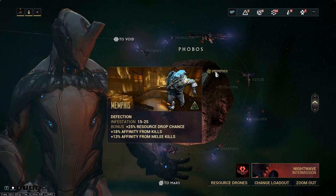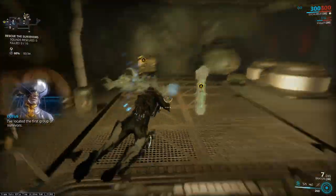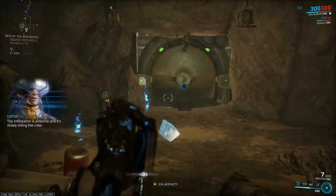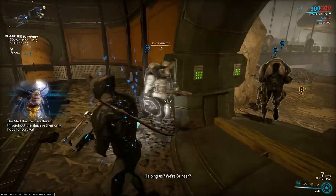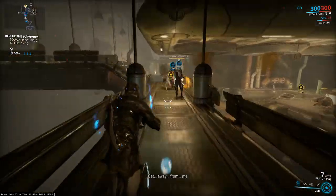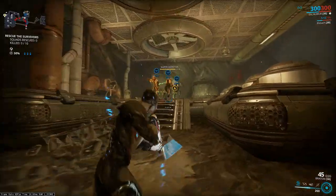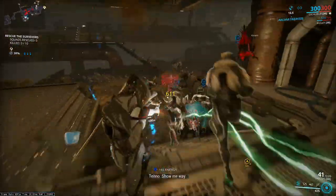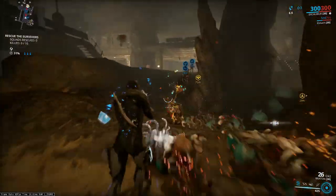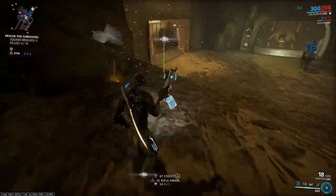Now we have defection. We need to defend Grineer fugitives from infestation. Each crew moves from point to point until they reach the extraction point. We can activate the team using a console or they will start without our help after some time. Each point can heal them. If one of them takes too much damage, we need to heal them, otherwise they will change into an infested monster. If we lose 10 crew members like that, the mission will fail. Every two secured teams is one rotation. After saving two teams, a third will spawn at point B, and after saving two from there we can escort two teams at the same time. We can extract at any moment after saving two teams.